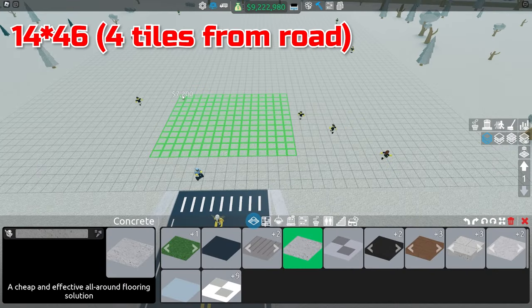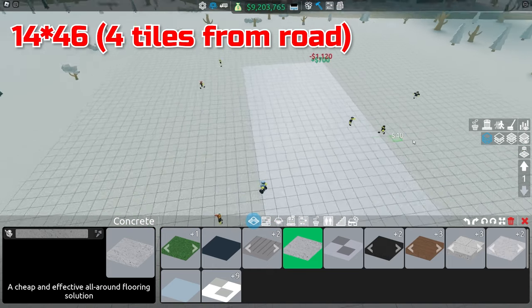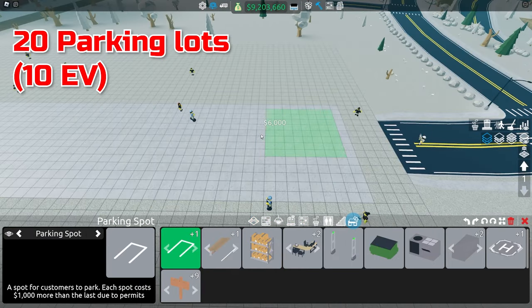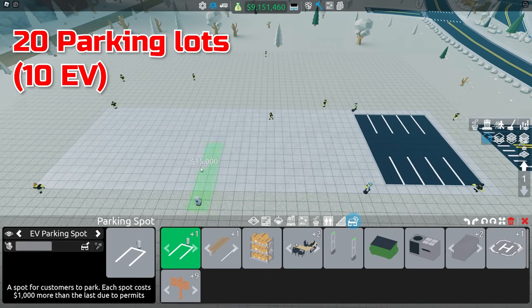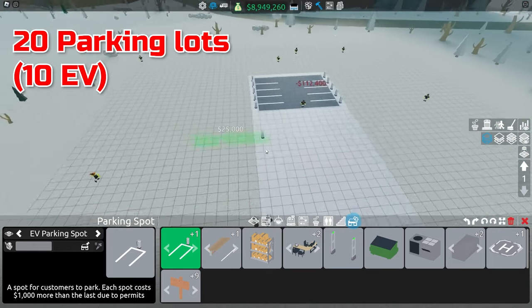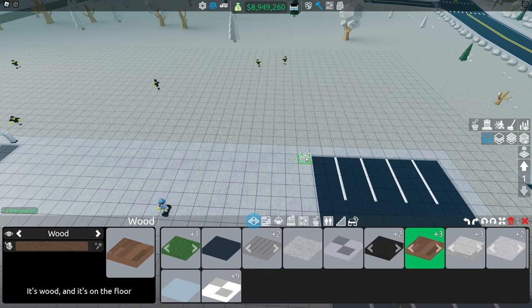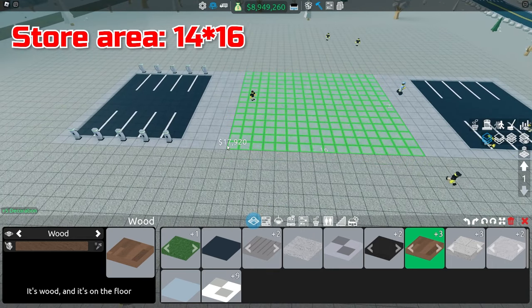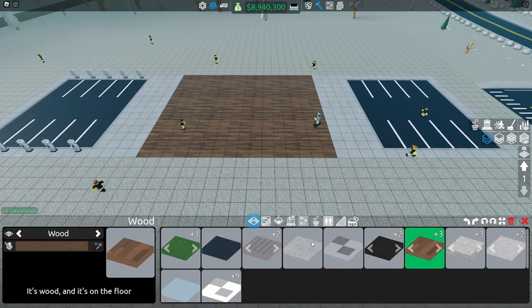The main area will be 14 by 46. There will be 10 parking lots facing each other, and on the other end, electric parking lots. For the main store area, we're going to move one, two, three, four tiles in and then drag across the entire field. This is our store area.